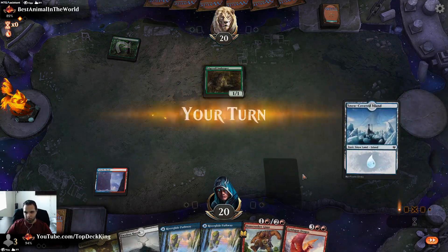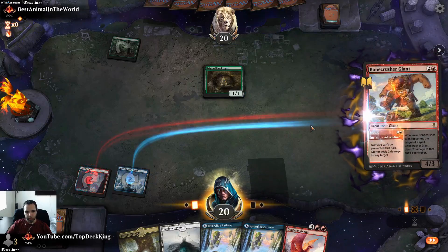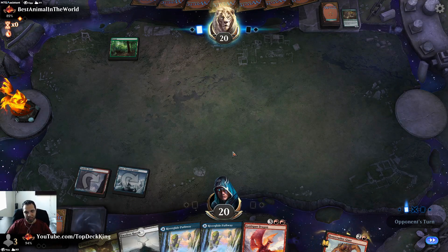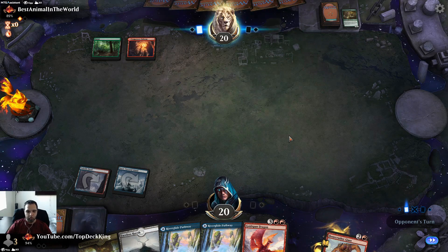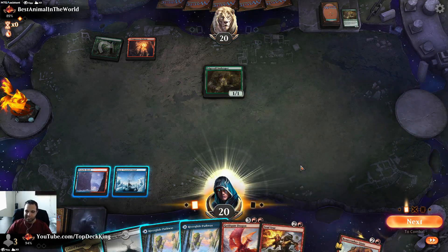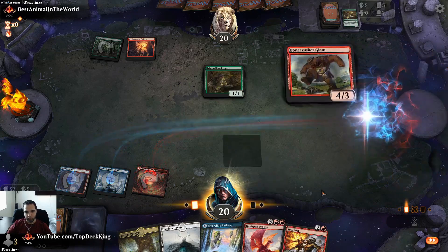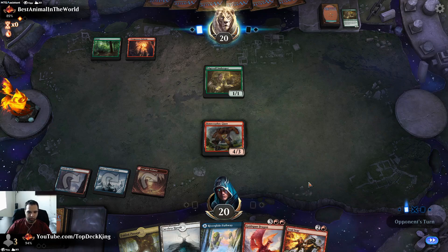Let's go ahead and just kill this now, then we can cast it turn three. We can even drop Faceless Haven if we want — that way we can do Fabled Passage to get three snow sources. A few different plays. Soul Sear — I'm going to save that for his 5/5 here. I'll just cast this, because next turn we can Soul Sear the 5/5, attack for four, cast Goldspan, hit him for eight — he'll be down to eight because we hit him for twelve.